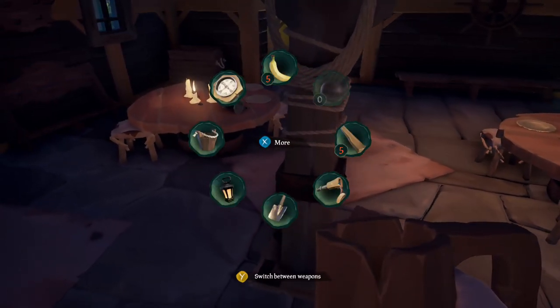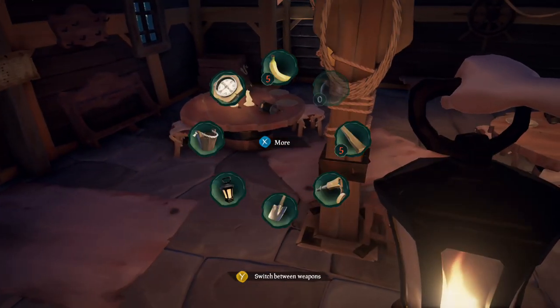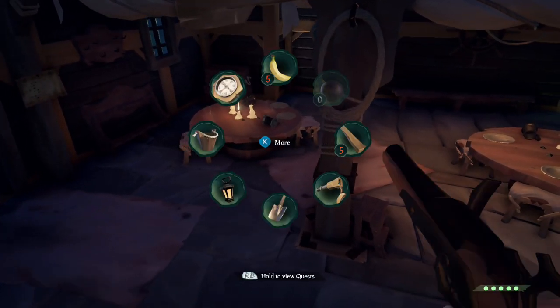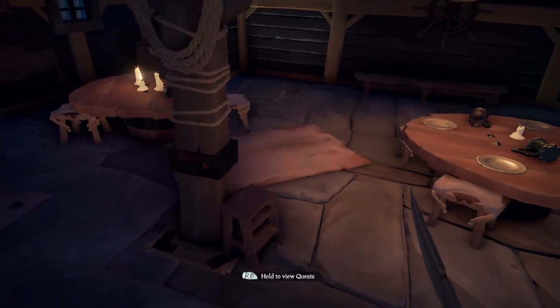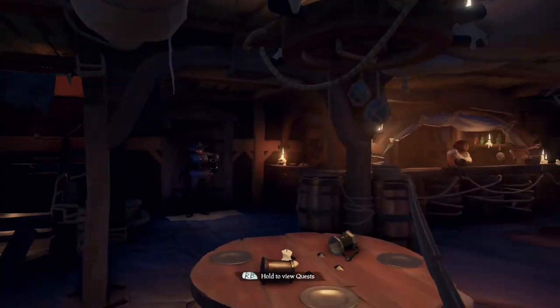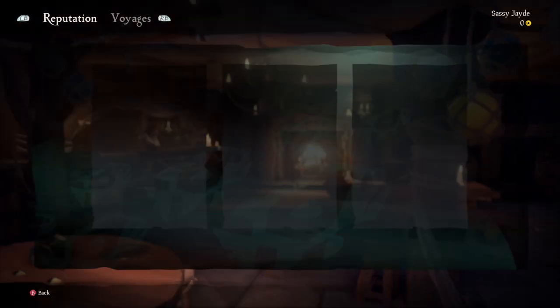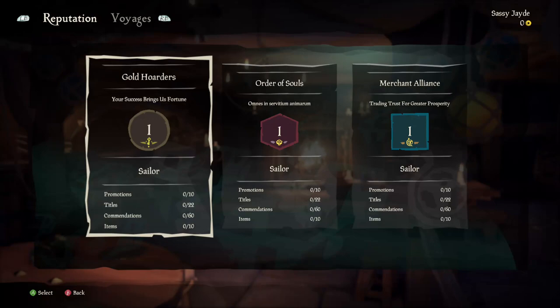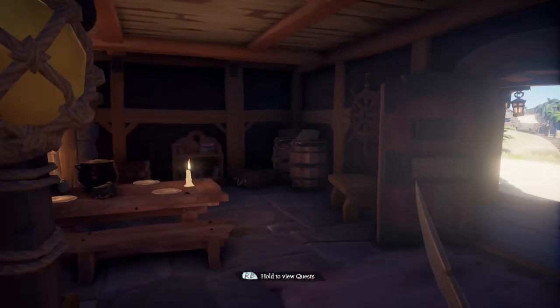I haven't got any weapons yet. You press Y to change weapons - so you've got a gun and you've got a sword. I wonder if there's a way to change the view so you can see your character, or if this is just the only mode you can be in - I have no idea. Taking some cannonballs.